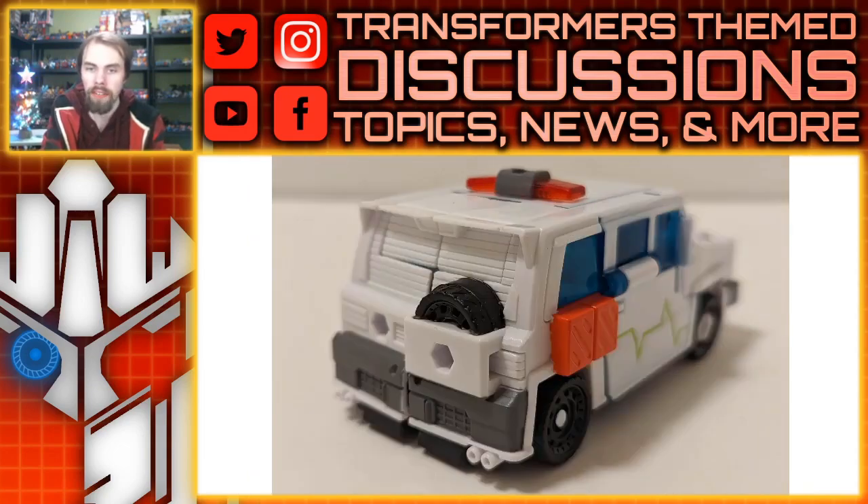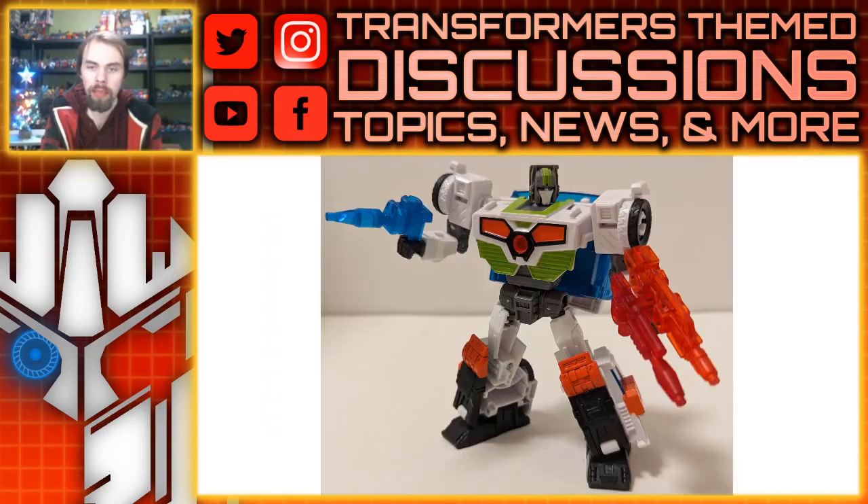Moving on, we also have the back of the truck that I wanted to touch on. It's got some dark gray for the bumper, which is nice, and then black for the wheel over top. I thought that was a nice touch. You can also see more of the gas cans right there.